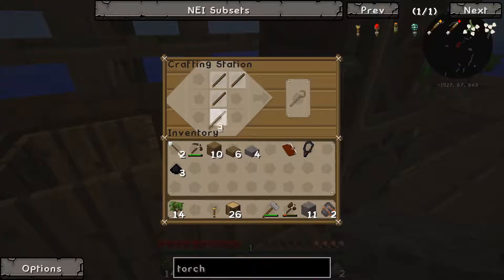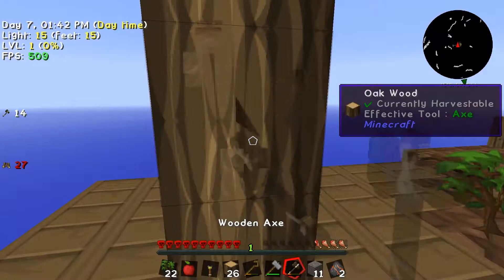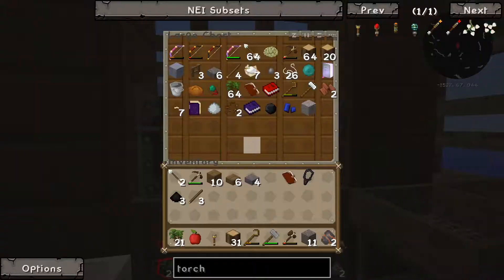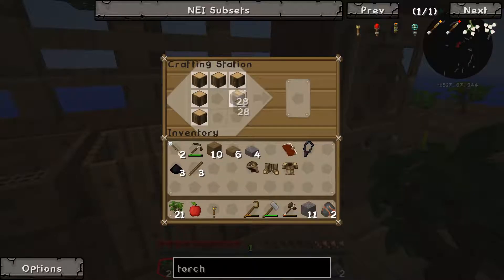We're going to need another axe soon. We've got 14 left so we should do a couple more trees, grab some wood, and plant a sapling. There was another quest to make full wooden armor, so let's get that done - a helmet, boots, chest plate, and a pair of pants. Done.